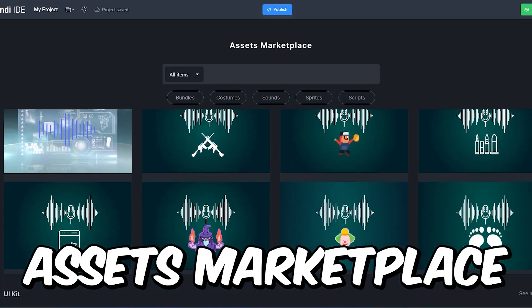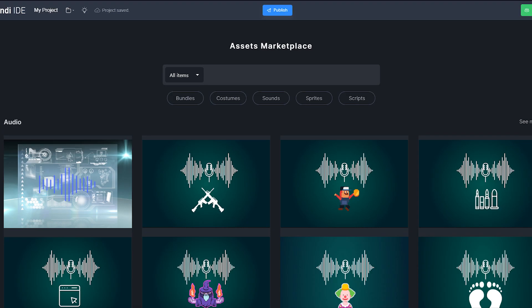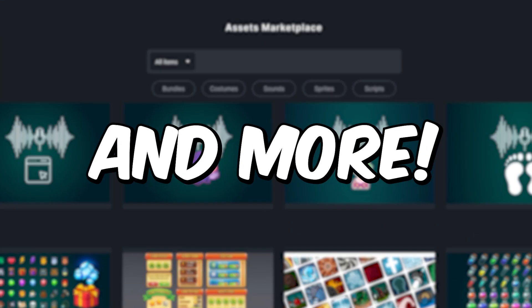Gundi IDE has its own asset marketplace where you can get backgrounds, sound effects, UI kits, game kits, and more.